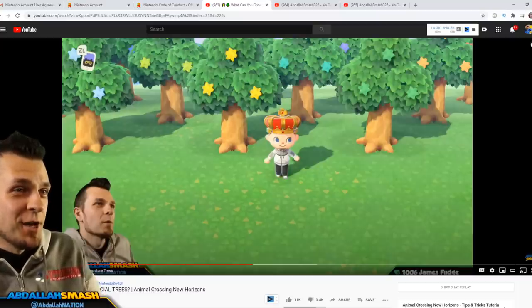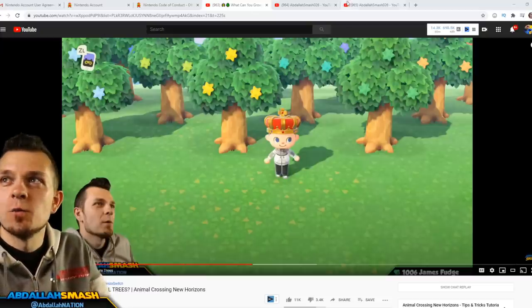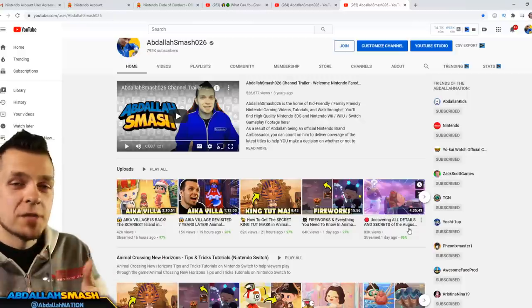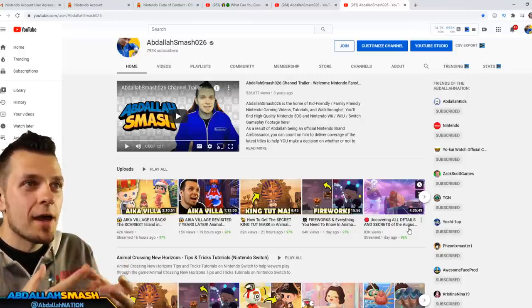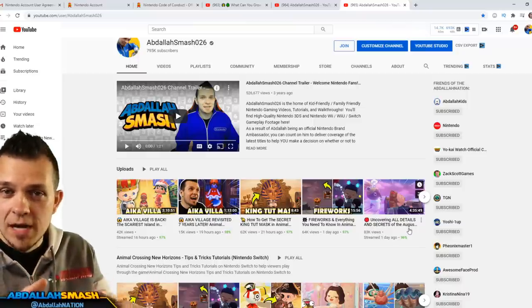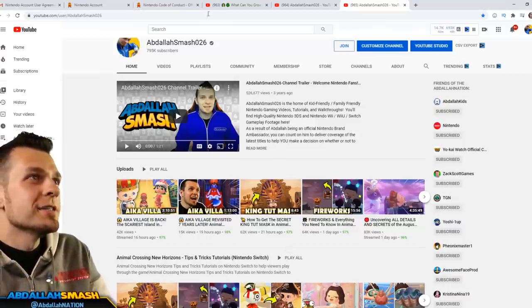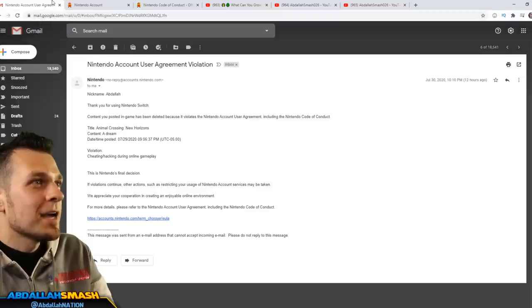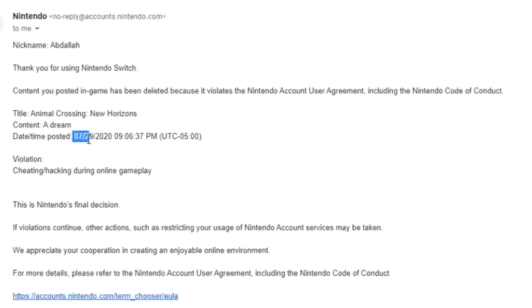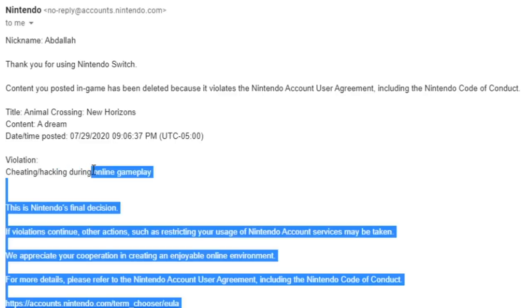That hit it right on the money. So practicing telemetry — what happened was we did a live stream uncovering all the details and secrets of the August update. We did this on the 29th; the update was at 8 p.m. I spent the first hour doing fireworks and then right around 9 p.m. was when I went online and submitted my dream address. Yes, my town has the star trees — absolutely. I'm not gonna deny that. Those are the coolest things ever. Then I get this email — I hadn't checked it until today — at 7/29/2020 at 9:06, which is the moment that I uploaded this. It says violation: cheating and hacking during online gameplay.